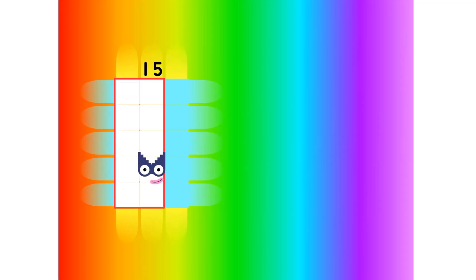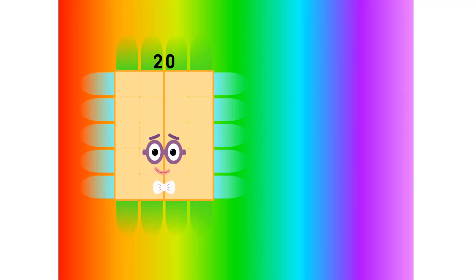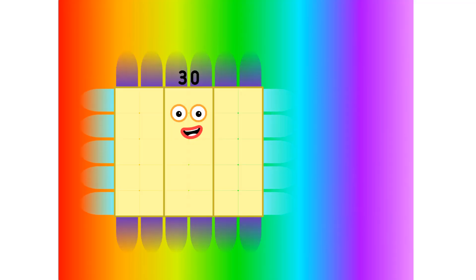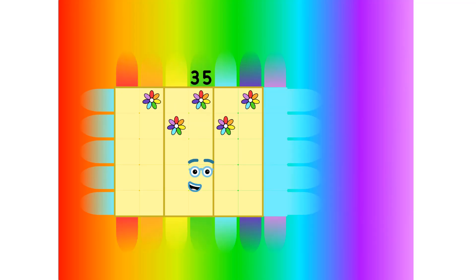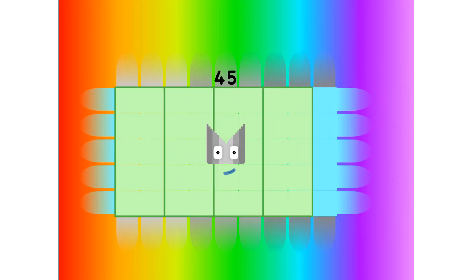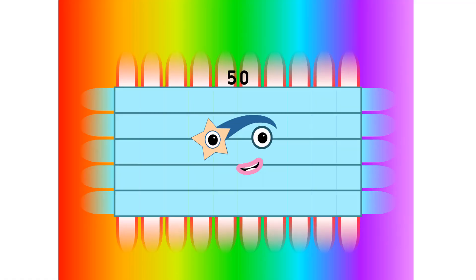One five is five, two fives are ten, three fives are fifteen — trust me, you'll go far. Four fives are twenty, five fives are twenty-five, six fives are thirty — you know who you are. Seven fives are thirty-five, eight fives are forty, nine fives are forty-five — and here's the next big superstar. Ten fives are fifty.